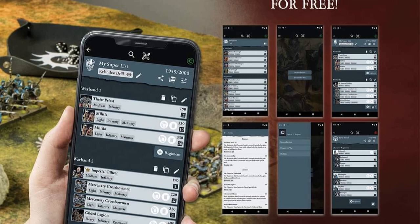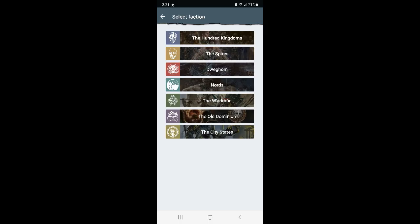I was pretty impressed when I tried it in beta. The browsing faction section is super strong — very simple, clear-cut, with a nice color scheme for each faction. We'll have a couple pictures up of various things. What I really liked was picking a faction — I'll pick the Dweggm here — they have a lot of different data sheets you can look at. There's a little eyeball icon you can click to quickly see what an ability does, plus a search function at the top that works really well.